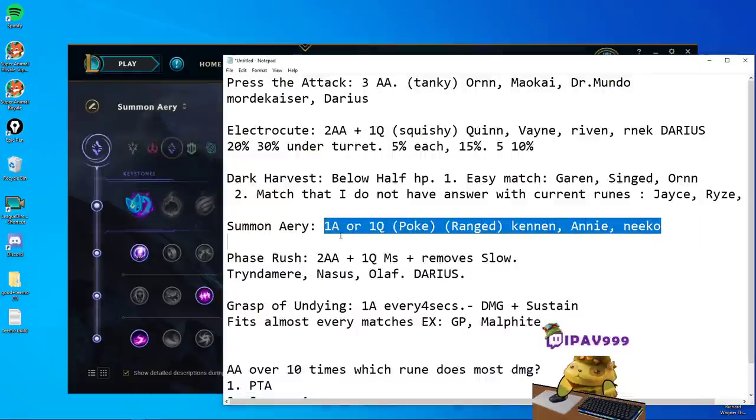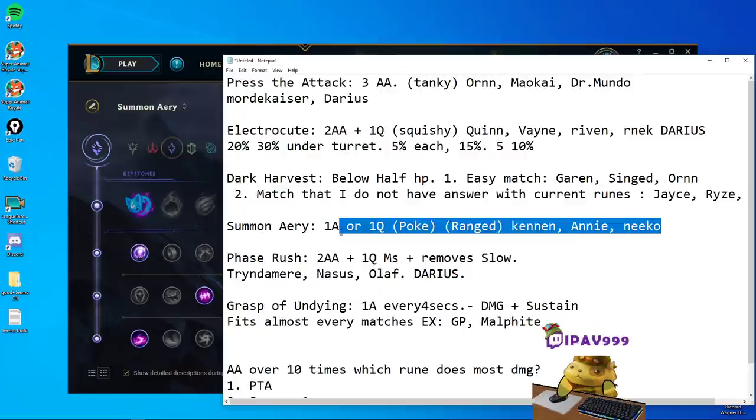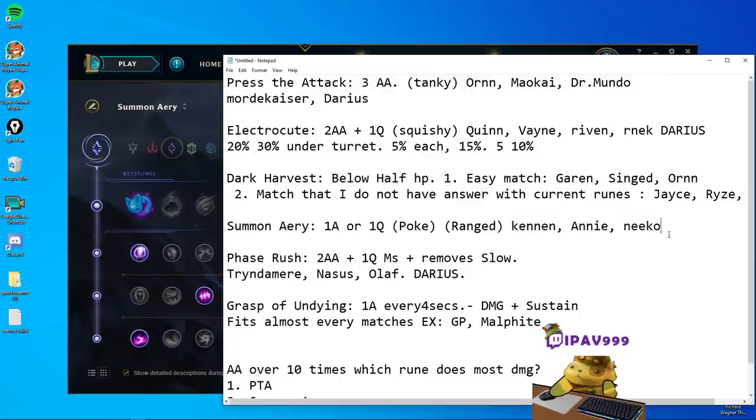Conqueror requires only one auto attack or one Q to proc, so it's very easy to proc. Not only that, it has high damage when you're only landing one Q or one auto, because one auto kind of double-procs Conqueror bouncing damage back and forth. I recommend it in pokey matchups, generally ranged matchups — Kennen, Annie, Nidalee, or even Kayle. In those types of matchups, if Annie does all-in then Teemo loses, but in a poke sense you can go even by going Conqueror. You just want to poke these ranged champions — you don't want to go all-in, just poke.